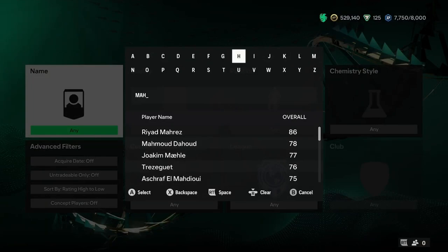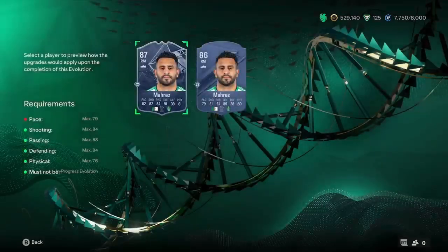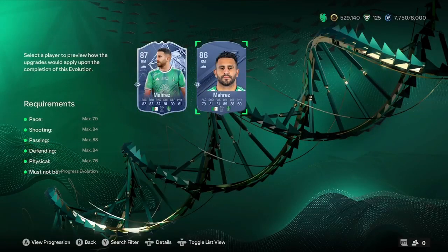The last one is a winger who recently moved to Saudi from Manchester City, and it is Riyad Mahrez, who will turn into a 90 pace player. That's definitely someone to look at if you've got the Saudi team, which most people don't, to be honest. He meets the pace max requirements, so he is going to get literally the maximum pace you can get, though he is under an 88 rated card.